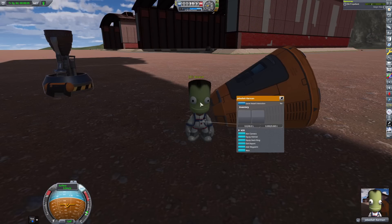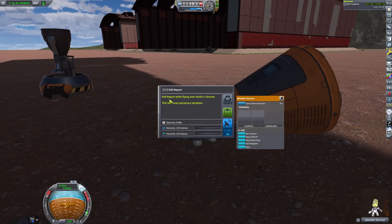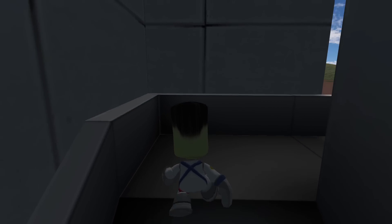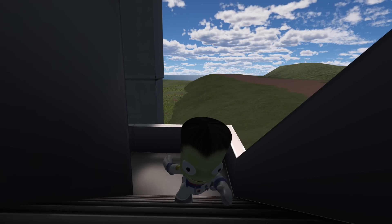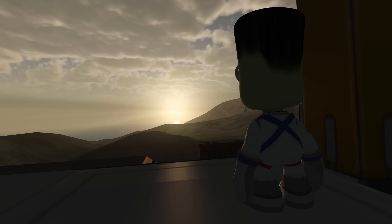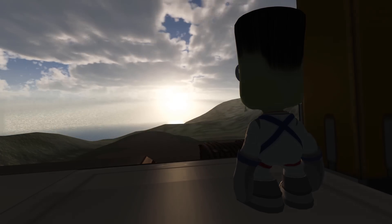Had to break the Kerbal out because it landed upside down again. But as you can see, there's no other science. I tried to do the whole jumping in the air to get flying data — nothing. The only science there is something like Island Runway Science, and that's it. I went to the top of the tower, got a beautiful view, but that was the only science that was there.